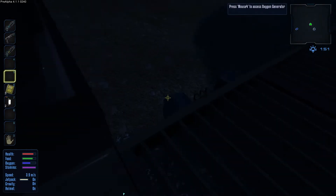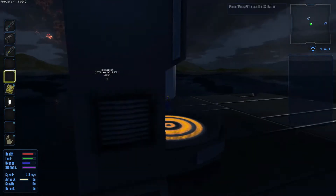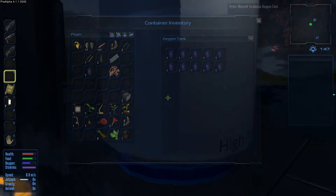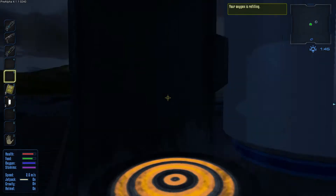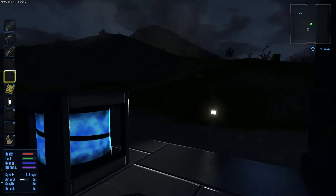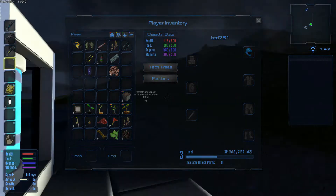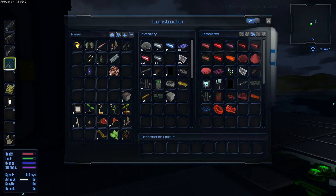On va voir comment ça se porte. Ça m'a déjà crafté 7 oxygen bottles — ça crafte vachement vite quand même, l'oxygène. Je vais mettre la blinde et prendre un peu l'oxygène. Je voulais vous montrer l'utilisation du fusil d'assaut que je n'ai pas pris, qui est encore là-dedans. Le fusil d'assaut, le voilà.